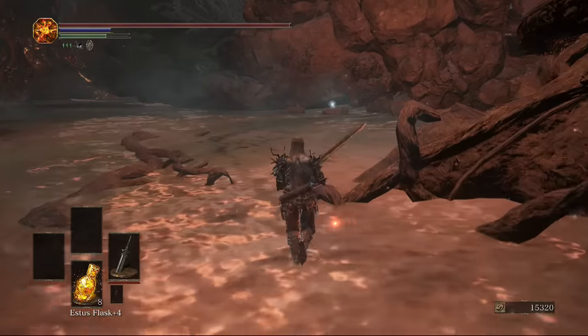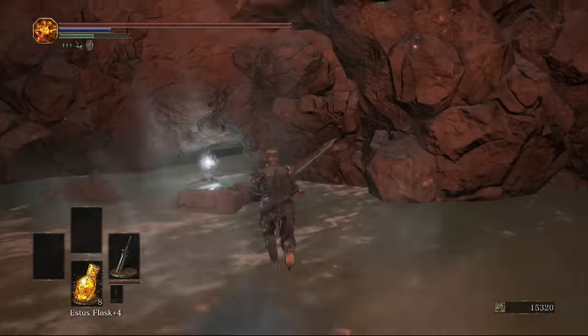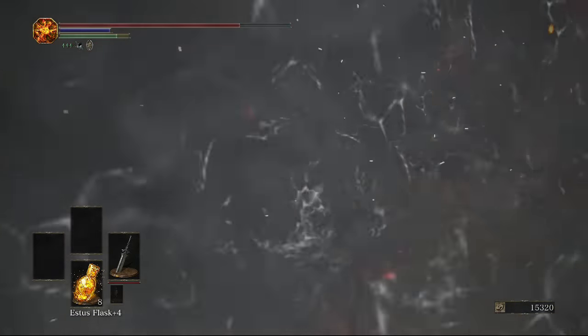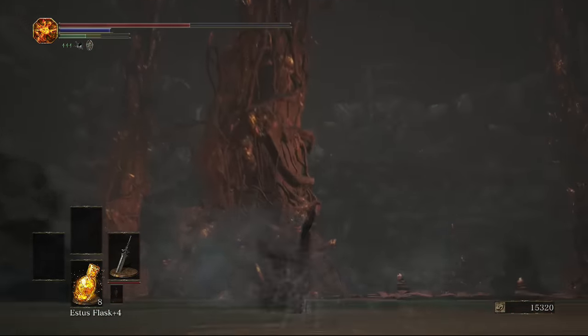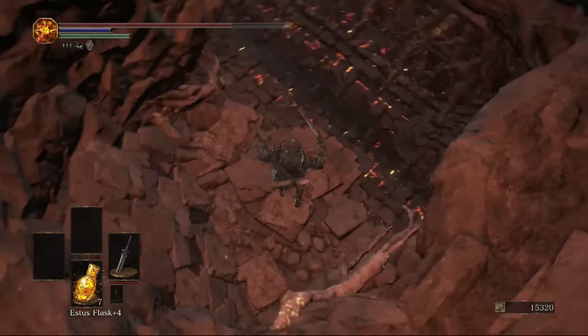Coming over here near this tree, still sticking to the right hand side wall, this item is actually guarded by a broken wall that you've got to get the arrows to hit. It's really easy — just stand by it and dodge a bit and the arrows will break it. Even when the arrows hit you, the blast zone will still break it, so don't worry about it too much.